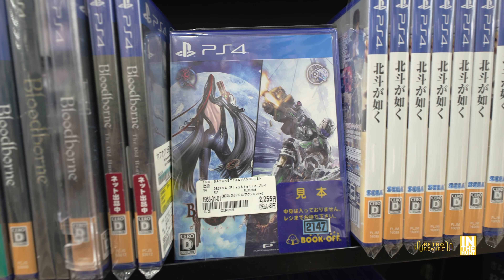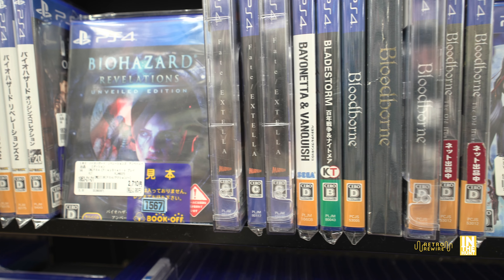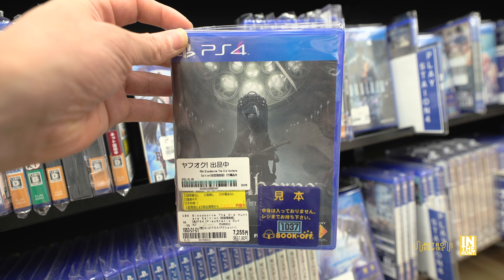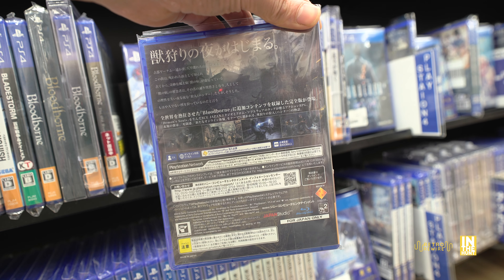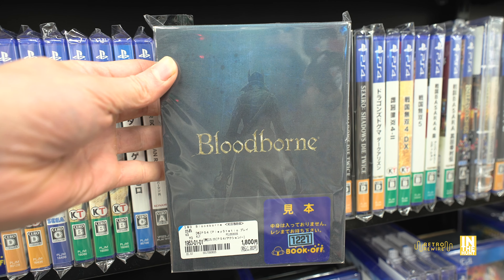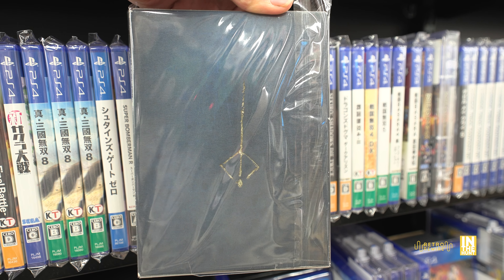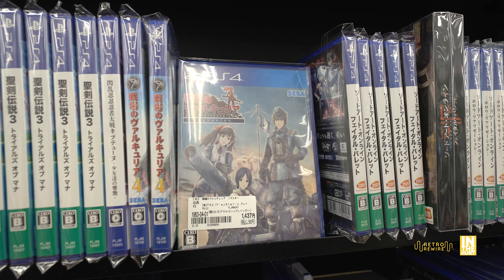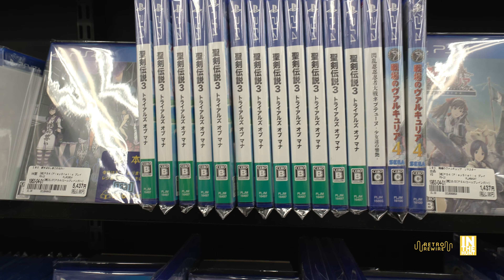This double pack of Vanquish and Bayonetta is definitely one I'd like to play — it's full 60 frames at 1080p, and I believe the Xbox One X version supports 4K. Then here we have Bloodborne — this is an amazing game, one I actually got the platinum on. It's at a reasonable price; in North America it's usually on sale on PlayStation Network for a few bucks. It has its Berserk-inspired branding. And of course Valkyria Chronicles — highly recommended, also available on Nintendo Switch if you want to take it on the go.